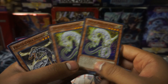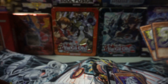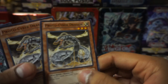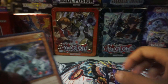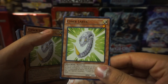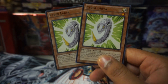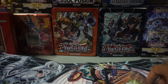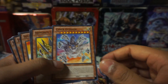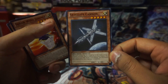Cyber Dragon Zwei — Zwei? I don't know, y'all tell me how to pronounce that. Proto Cyber Dragon. Cyber Valley — this card is pretty good actually. Cyber Larva. These both look like Pokemon cards, don't even try and play me. Cyber Phoenix. Cyber Dinosaur. Cyber Eltanin. Armored Cybern.